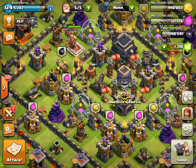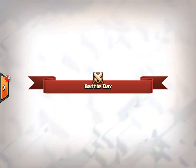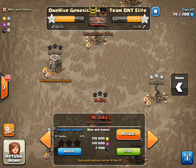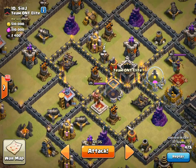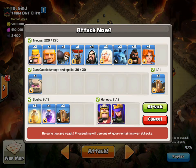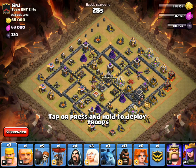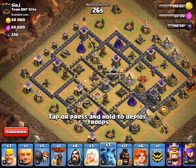All right — we got the quakes, the rage, the two heals, heroes, the golem — everything looks perfect. Let's get this going. Number 10 is the base I've selected; like I said it's been scouted, so let's see if we can get the three star.